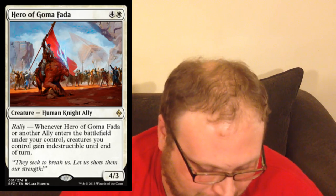Easily the dumbest name in a couple of sets — this is Hero of Goma Fada, which is just Goose Flava. That's a really dumb name. Yet another ally, by the way. The whole point of playing allies is you don't play five-mana dudes. I say meh to this card — maybe it's unlimited potential, but I'm not a big fan.